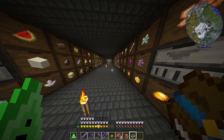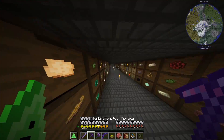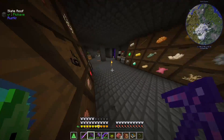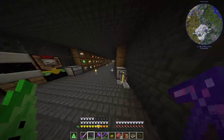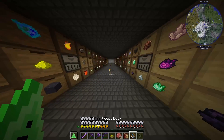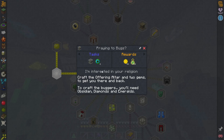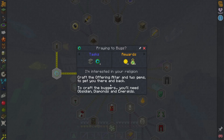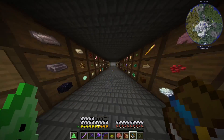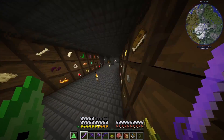Welcome back to another Roguelike Adventures and Dungeons modpack episode. In today's episode we are going to be visiting the last dimension we planned to look at in the series. The last one is Arabis. I don't know how to get to Arabis — I know literally nothing about it — but we're going to be checking it out today.